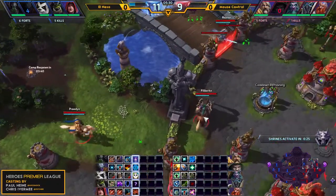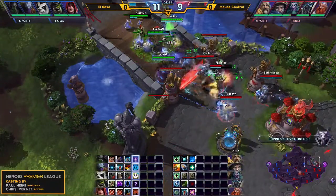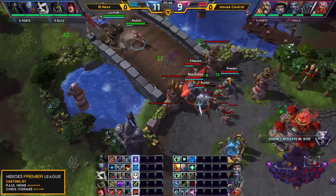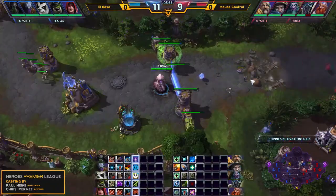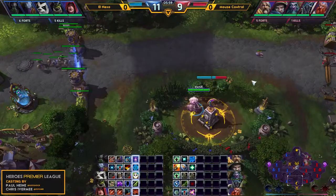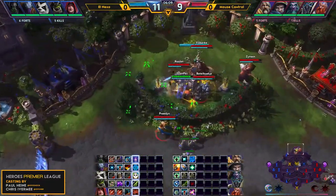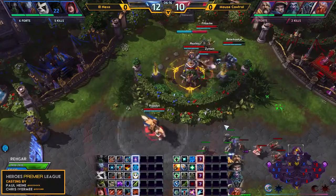Doing a great job here — taking Tychus out. They only sacrificed Zeratul for it, but that was an excellent exchange and allows them to put on decent pressure in the top lane. Mouse Control obviously want to fight this. Vortex is getting a lot of damage, but that was only the copy, so he's still in a good spot and can put pressure in bot lane to get rid of the Sea Giants. Mouse Control clears them out. But the entire squad of Mouse Control heads to the top lane — GrandPKT has been body-blocked, he's not getting out of there and will go down — only the second kill for Mouse Control.